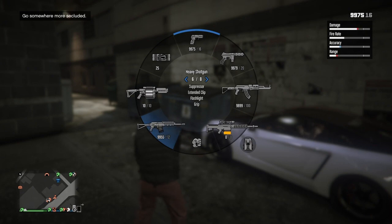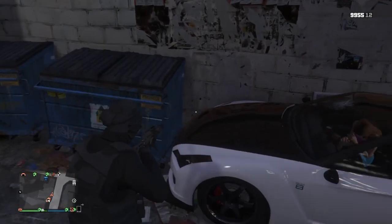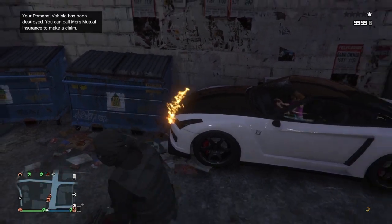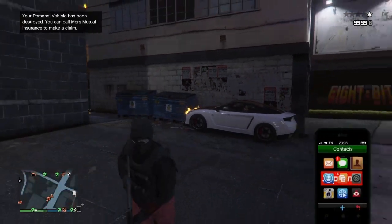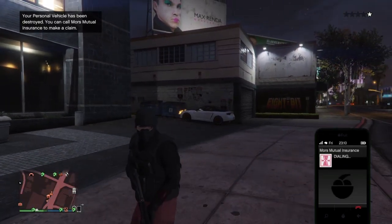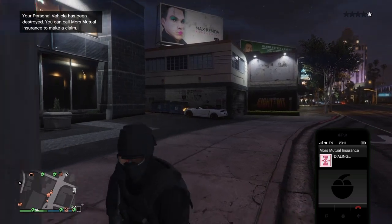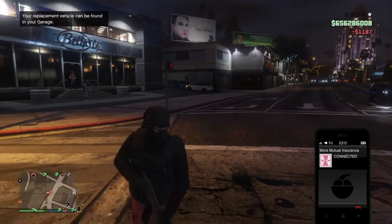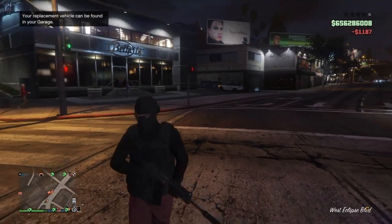Bring out a shotgun or any gun and put the car on fire — but do not blow it up. Once it shows in the top left that your vehicle has been destroyed, back away from the car but do not face away from it, otherwise it will despawn. Then call Mors Mutual Insurance and claim the Elegy you just blew up.